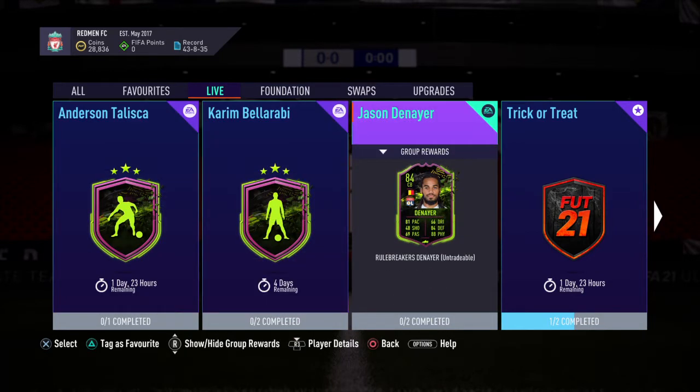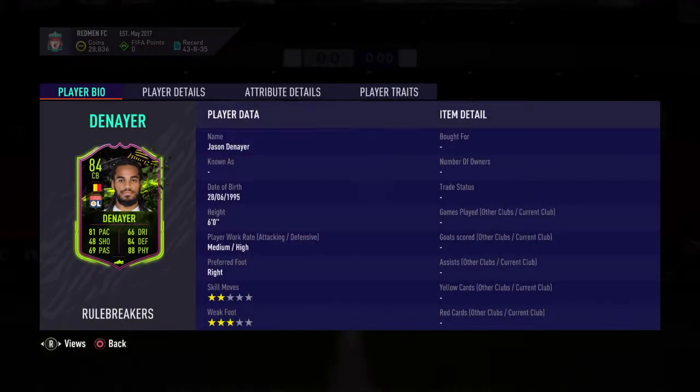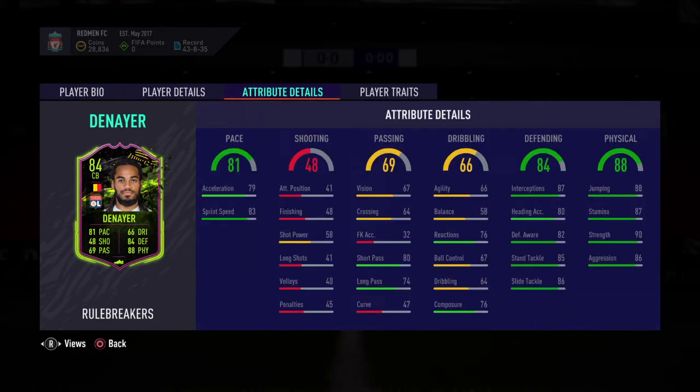So we've got Rule Breaker Jason Denier, which looks like a brilliant card — a bit less pace, medium-high work rates, that's nice, two-star, three-star. You can't expect anything better from a defender really, it's kind of good standard. I think this card looks very good because he's very easy to link with League One players.